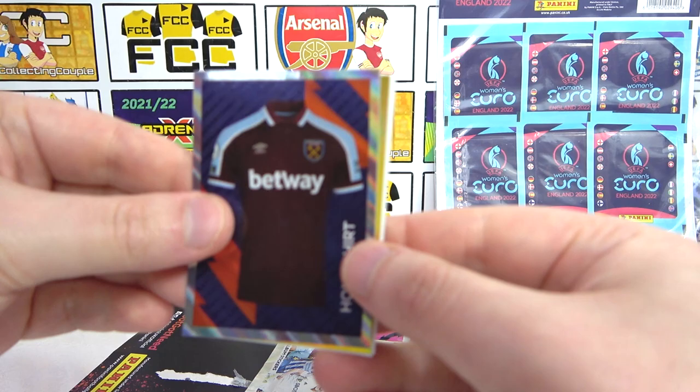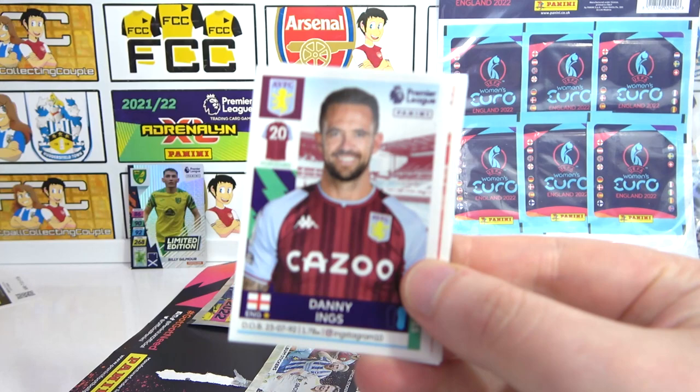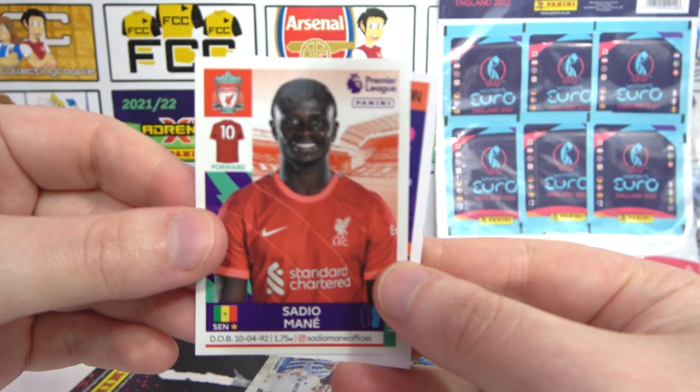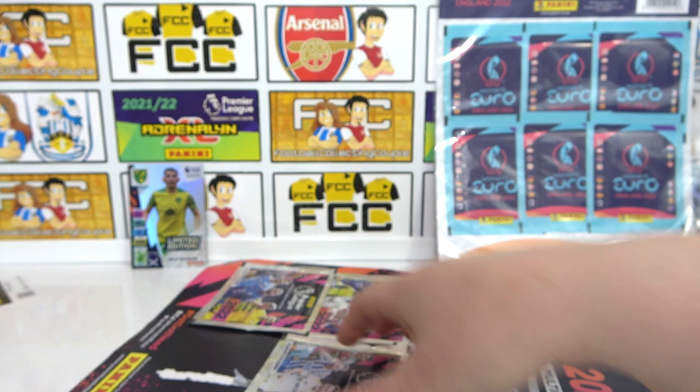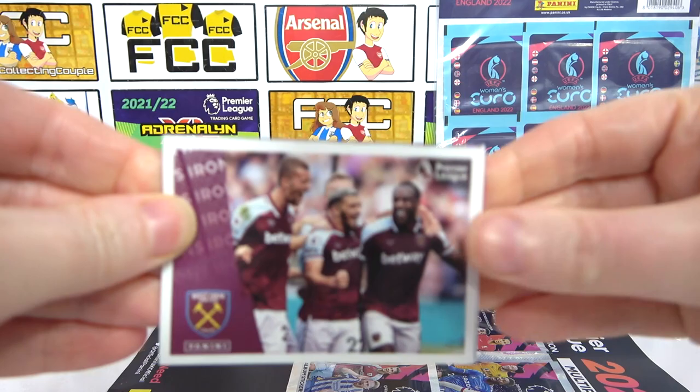We have something nice — the home shirt for West Ham. Perfect start. Elite Tierney — that's what I'm talking about. Danny Ings, Onyeka, Sadio Mane — is he going to be in Liverpool kit? There's a digital code if you want it. So already an Elite in the first pack — the best one.